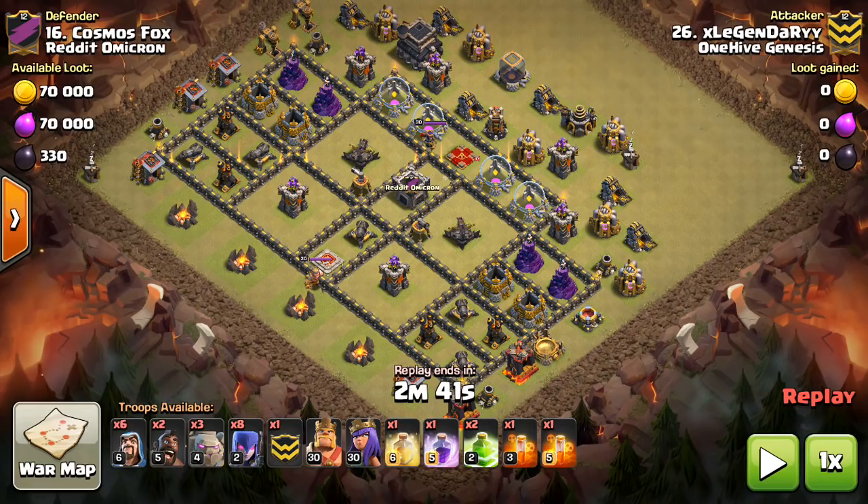Hey guys, what's up? Bisectatron here from OneHiveGazette, here with the next video, and this one is focusing on the witches at Town Hall 9. We kind of saw these at the end of the last attack meta video. Wasn't able to talk too much about them, so I want to make an attack strategy video dealing with the mass witch attack.